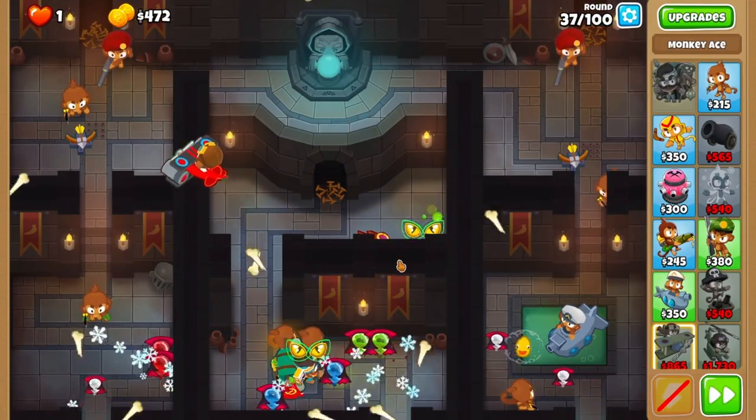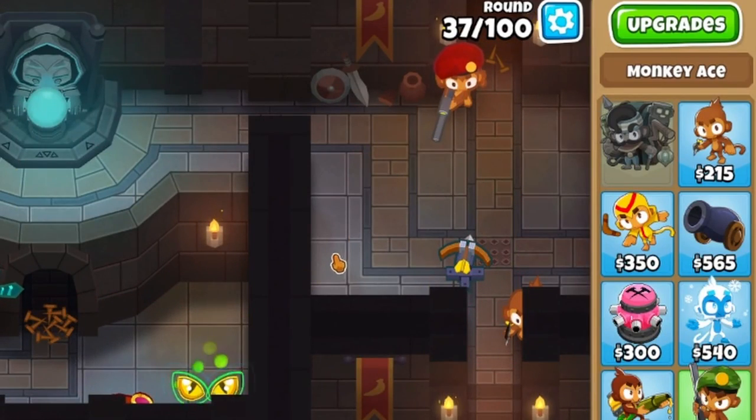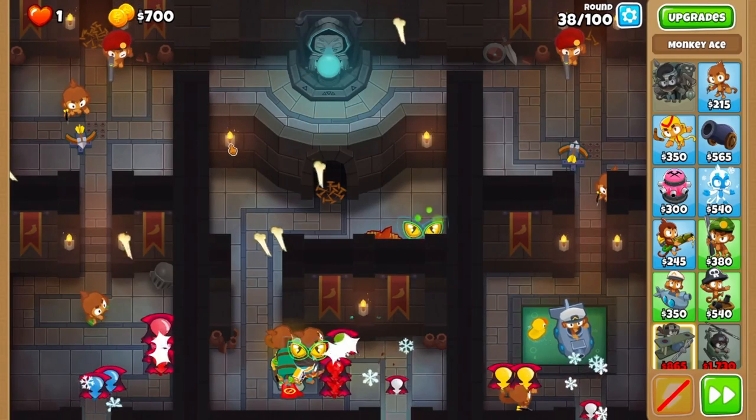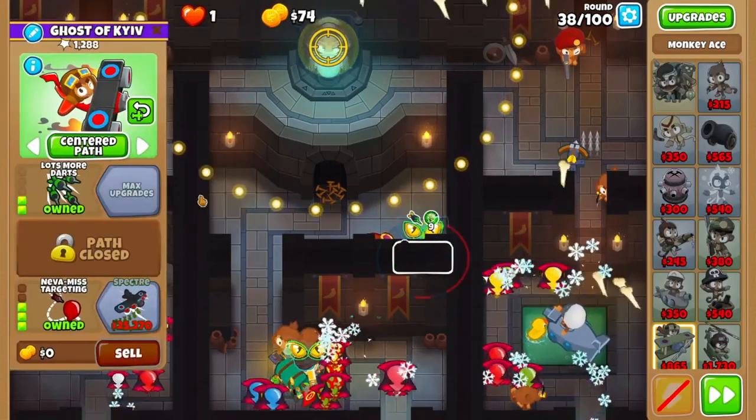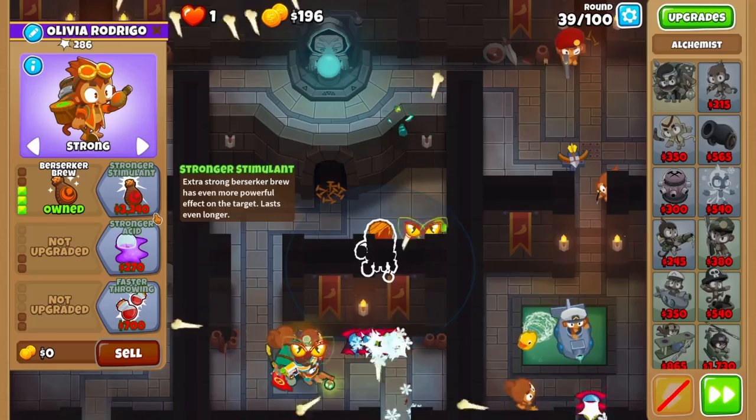If needed, grab some more spikes on weaker piles just to make sure that you don't die, as never miss can be a little bit funky sometimes. On round 38, activate both traps to start the round. Now grab lots more darts on your ace. Finally, grab berserker brute on round 39, and you're ready to face the MOAB.